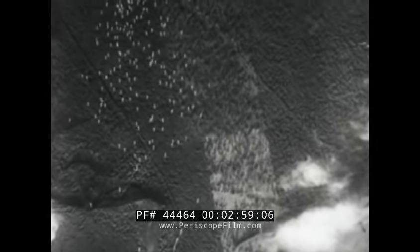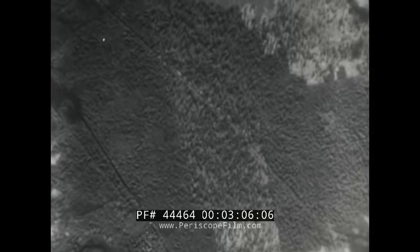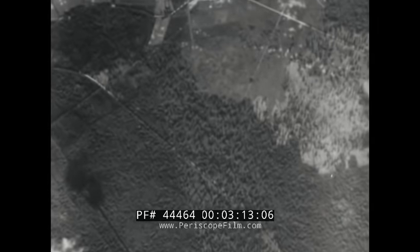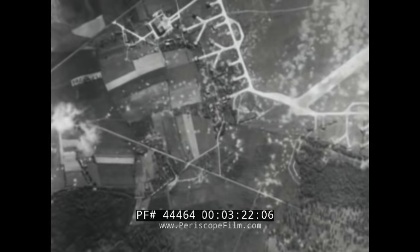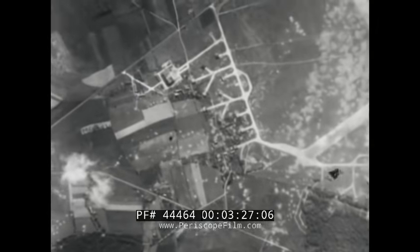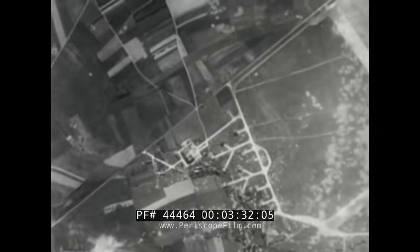Frags are for personnel, motor transports, airplanes parked on the ground. They can be dropped singly, but when you let go with a series of clusters, you really get maximum results. The frag breaks up into 800 to 1,200 separate pieces, each one about the size of a caliber .30 bullet. From each point of impact, those pieces fly out as far as 600 yards, producing casualties as distant as 165 feet.